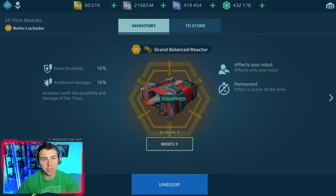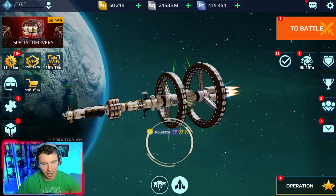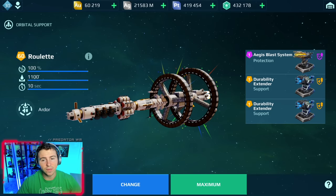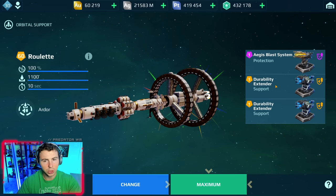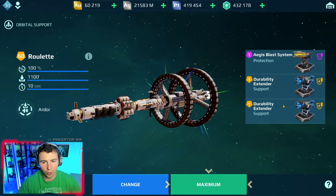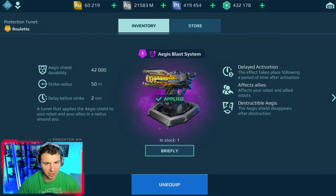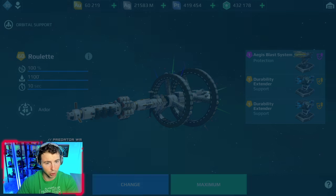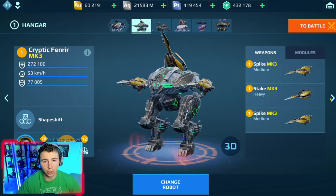What's gonna make this Luchador way crazier is the new mothership that was supposed to be last update, but now they finally put it in the game — the roulette ship. So the roulette has double support slots, and look at the effect as well, the Ardor, which pretty much is a rust DOT effect on enemies. But the most crazy part is the double support slots. We can run double durability extenders — every time we hit it, 30% more HP for a normal robot, or 20% for a Titan. That's every time we hit the mothership, and then we have the Aegis Blast system as well. So a Behu Luchador, already super durable, with grand bounce reactors, with freeze weapons, with the roulette mothership, double durability extenders.